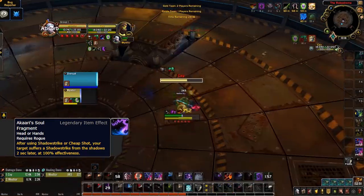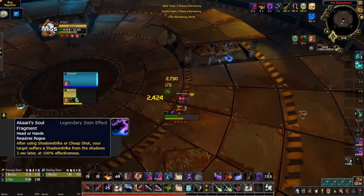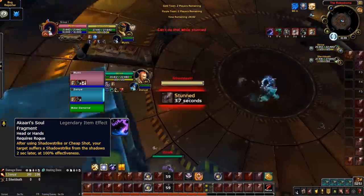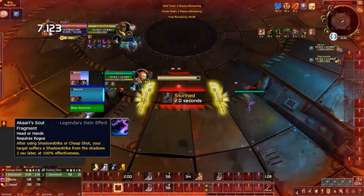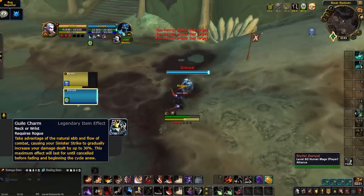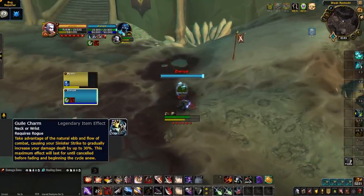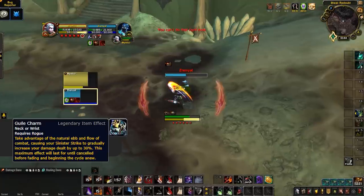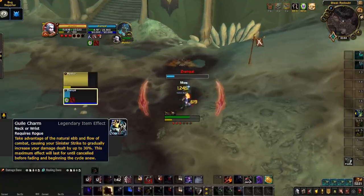Akari's Soul Fragment is proving completely broken for Sub Rogues — Shadowstrike currently hits very hard, allowing Sub Rogues crazy burst in just a couple globals. Look for the debuff when a Rogue uses Cheap Shot or Shadowstrike and be prepared to trade cooldowns every time they use Shadow Dance. Outlaw Rogues have Guile Charm, cycling through green, yellow, and red buffs giving 10%, 20%, and 30% damage respectively — watch their buffs and be prepared to CC or trade defenses during the red buff. They may also use Greenskin's Wickers for a hard-hitting Pistol Shot whenever they use Between the Eyes every 45 seconds.